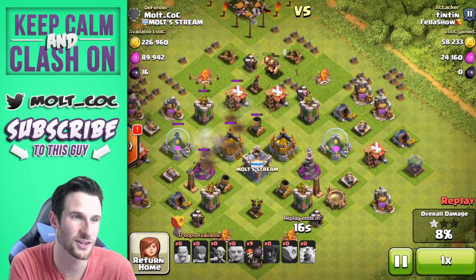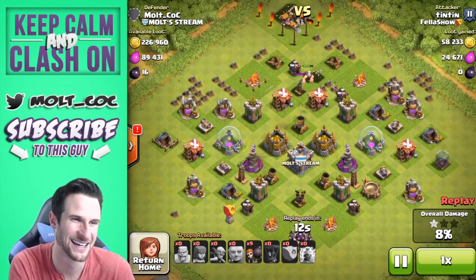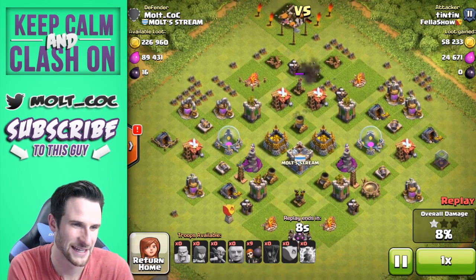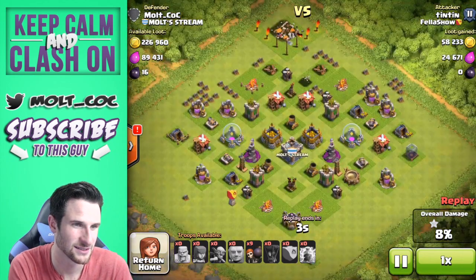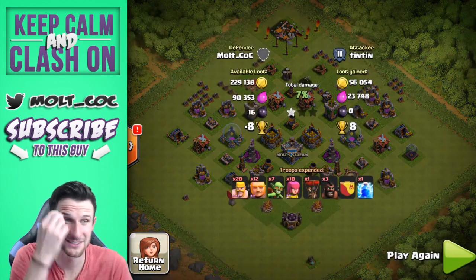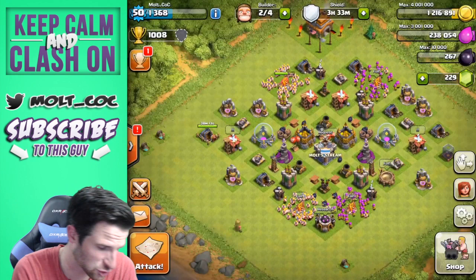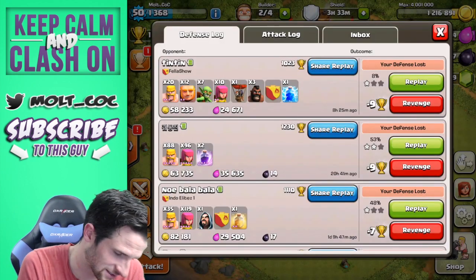There goes the first defense we lost at the top. He lightning spelled my gold but didn't get much from it at all. Let's see if he drops his wall breakers — nope, he's not going to drop them. So eight percent, guys, with a good amount of troops too, which is very surprising.